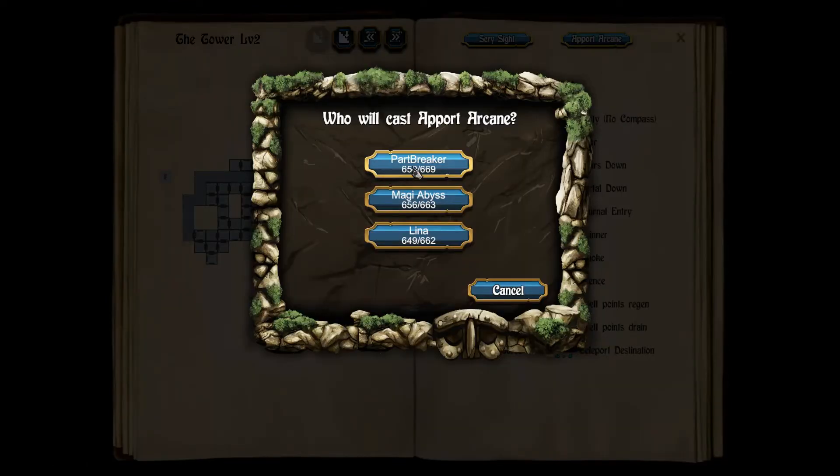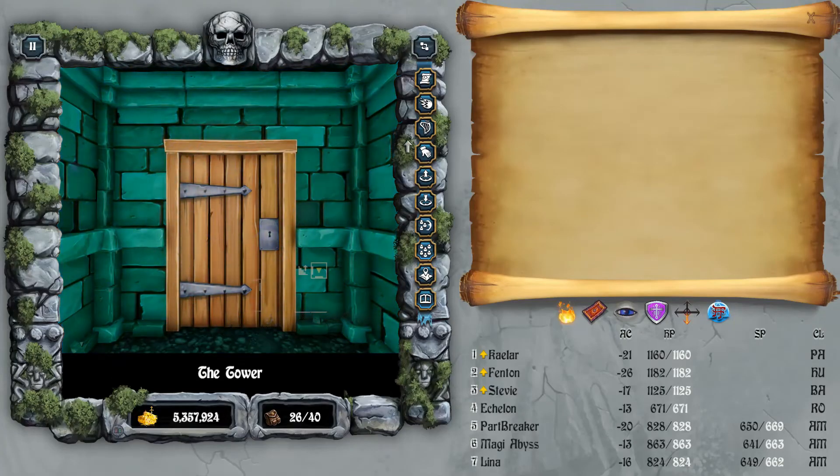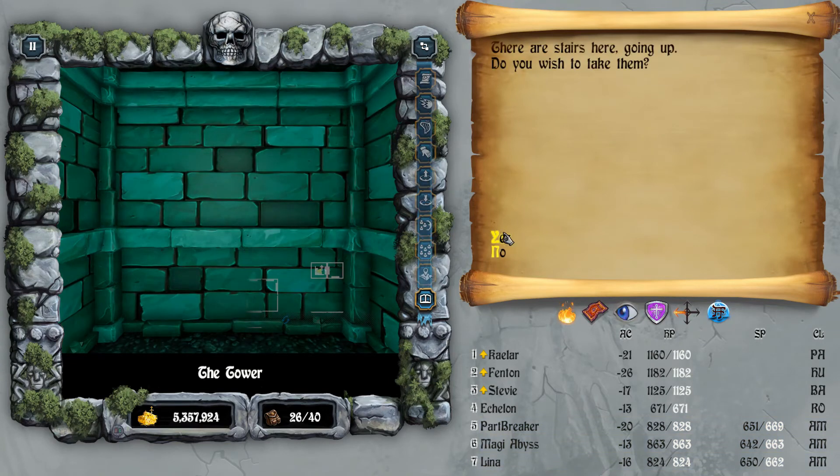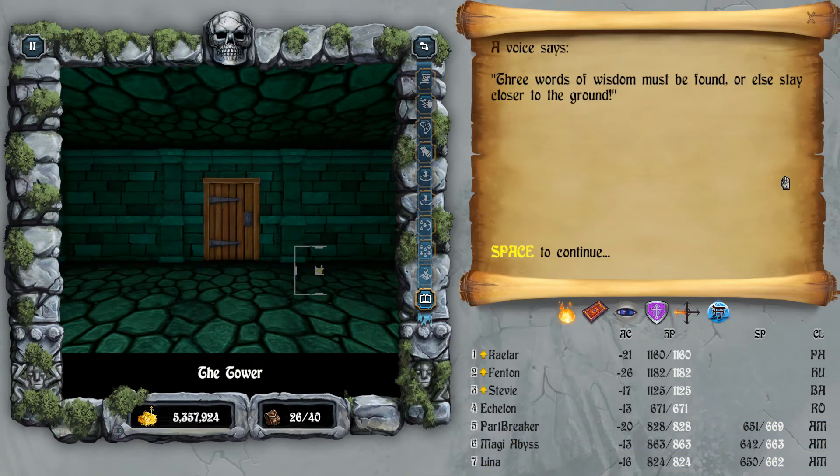So what we're going to do is cast Apport Arcane near the stairs. I'm going to be a little lazy since you can have three casters — take advantage of it. The room was easy to find and there's a portal up. Here we go — now we're in level 3.